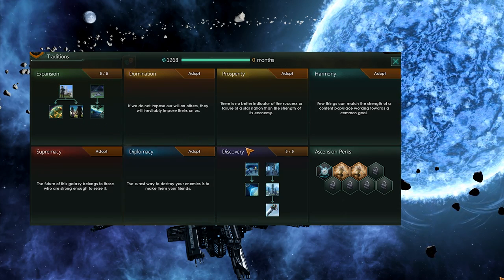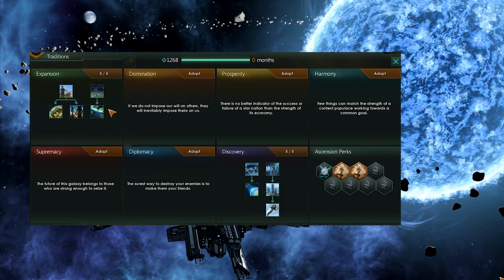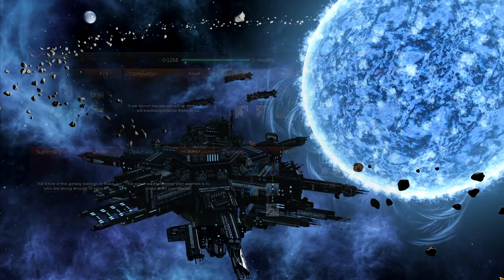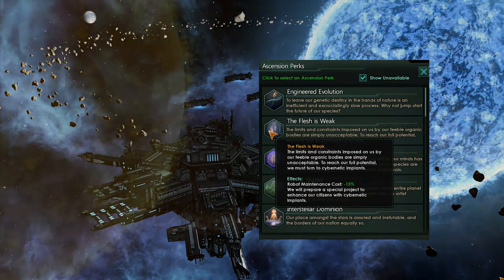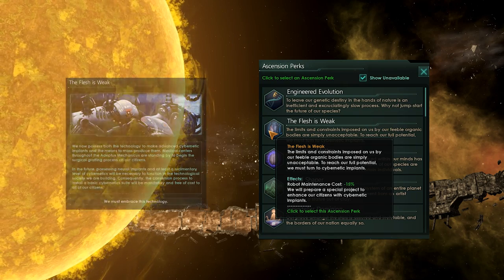You also get two additional Core Worlds, which means you can min-max your planets a little bit more effectively. As soon as you have an Ascension perk available and you have the Droids technology, you can go for The Flesh is Weak, which is the first stage in changing your organic body into a perfect immortal machine.